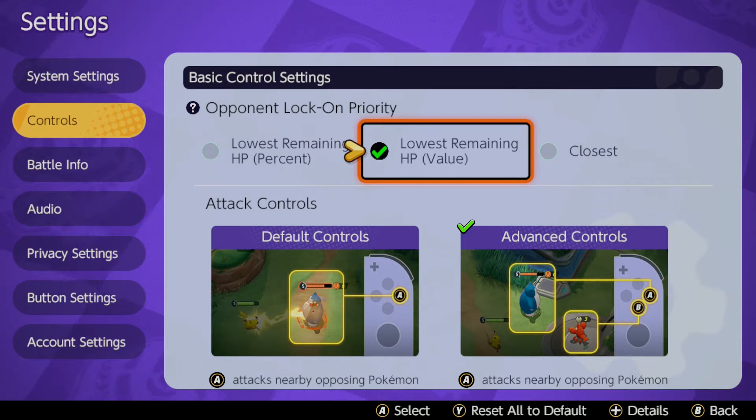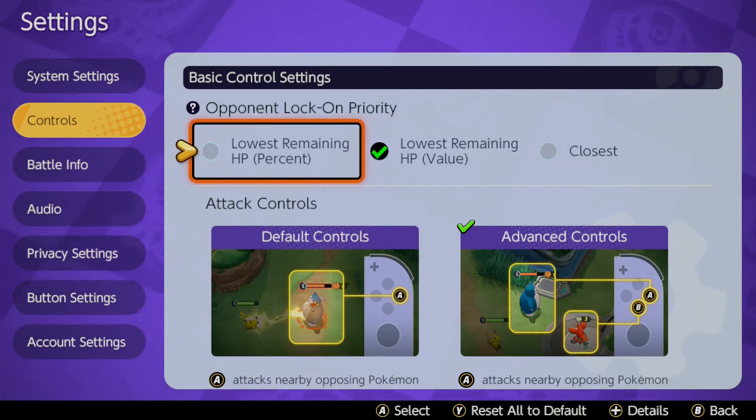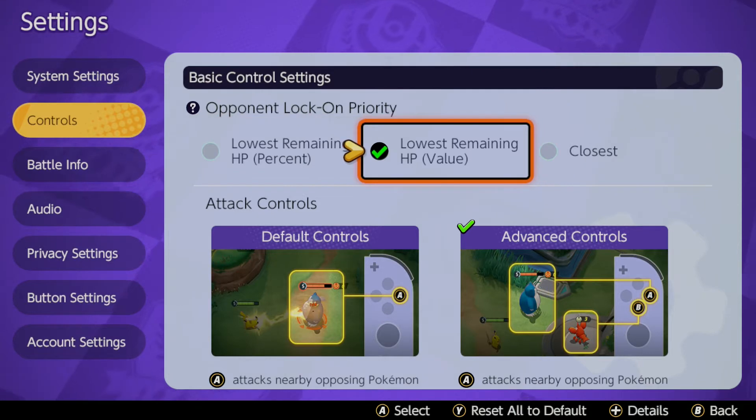You need to make sure that this is what it's set to because, for instance, if you've got a Snorlax that has lots of HP and maybe their percent is a little lower, you will lock onto them versus maybe a Cinderace that's absolutely destroying your team but doesn't have anywhere near as much HP — and you want to get the finish on them. So make sure lowest remaining HP value is selected.